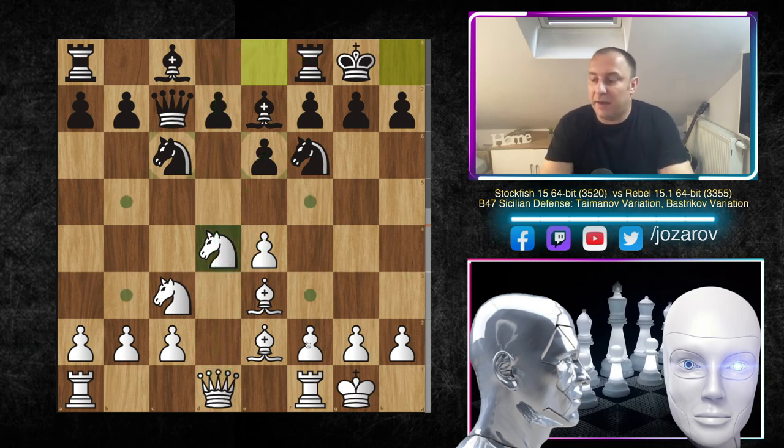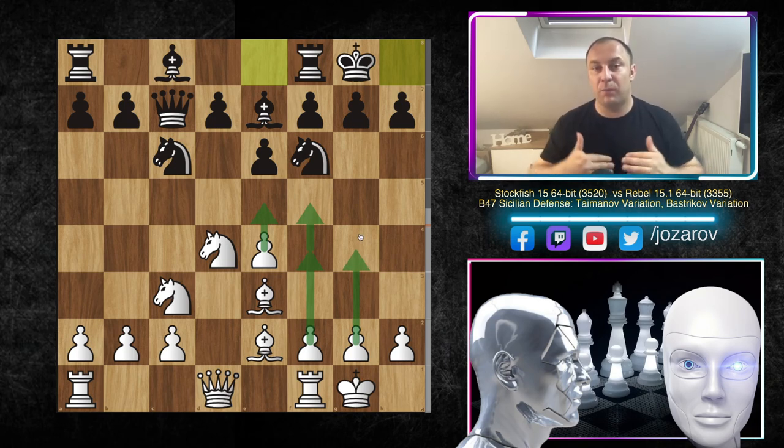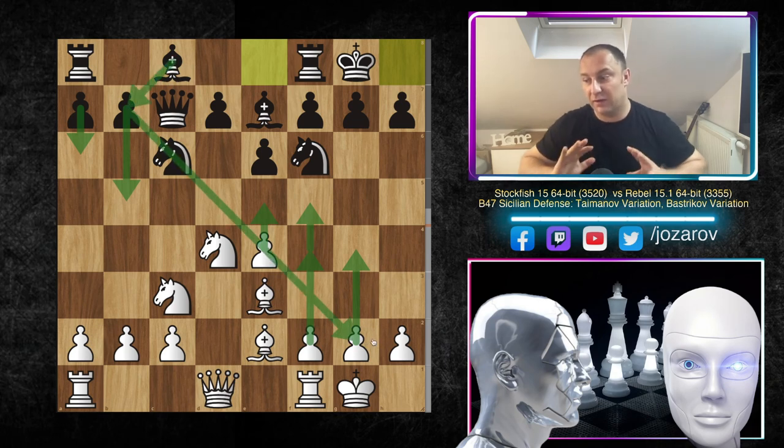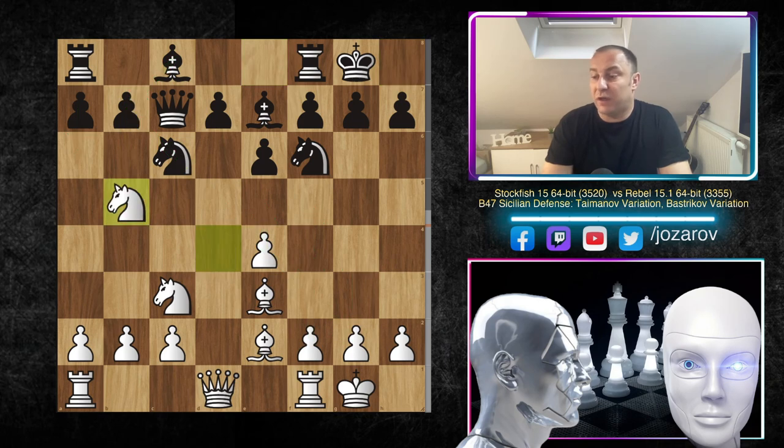The main strategy for white is the kingside attack with f4, e5, f5, and even g4 in some occasions. But you should be careful when pushing pawns in front of your king — you leave those squares unprotected. If black achieves a6-b5 and plays Bb7, the light-squared bishop can attack the long diagonal and cause many tactical problems. It's a double-edged opening, so be careful with the white pieces too.